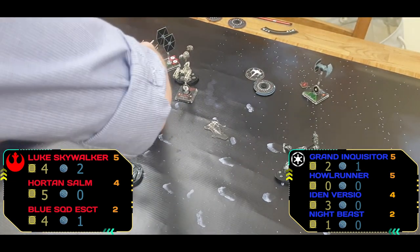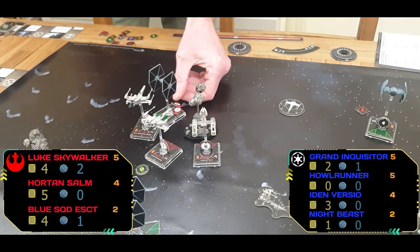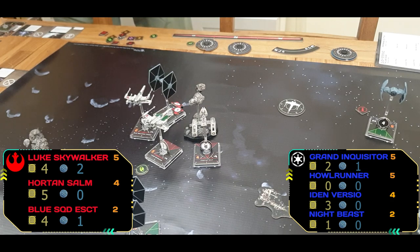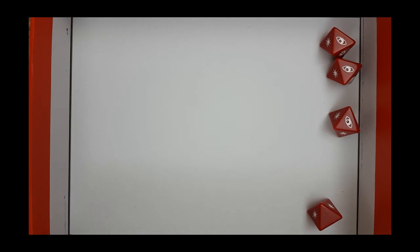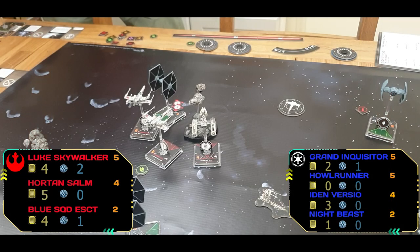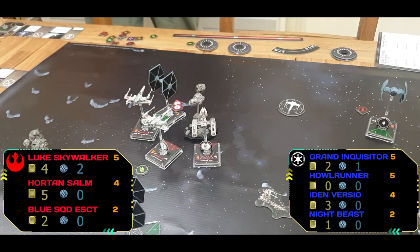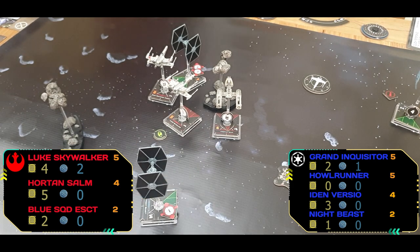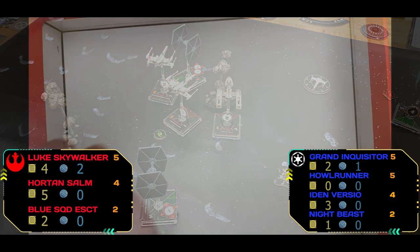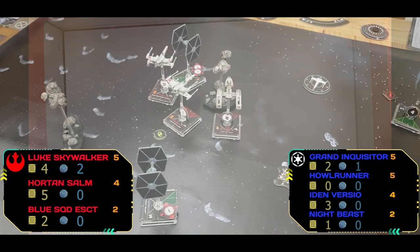The Inquisitor talon rolls over to the side trying to sweep back in. Firing starts — Luke rolls absolutely shockingly, so there's no point spending force. Return fire from Iden lands a good couple of hits — Blue Squadron taken down to two hit points. Horton uses the rear cannons firing backwards at Night Beast — only one hit and it's dodged, so Night Beast survives.